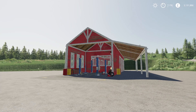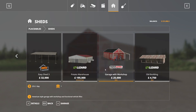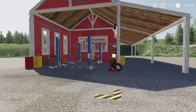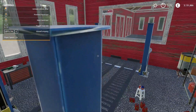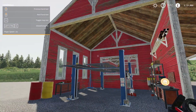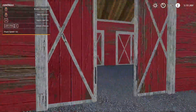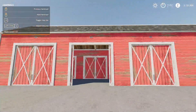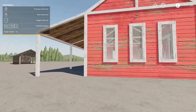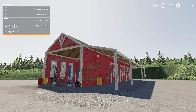Next up we have the Agrimark American Style Garage Shed with Workshop by ARX Modding. 8.09 megabytes to download for all platforms, 19 slots on console. Found in the store under Sheds. $25,000 to buy, $25 a day maintenance. Inside there is a workshop trigger and a vehicle lifter you can activate. These are drive-through, which is great. Very well designed building — it has a nice old faded look. That is the Agrimark American Style Garage Shed with Workshop.